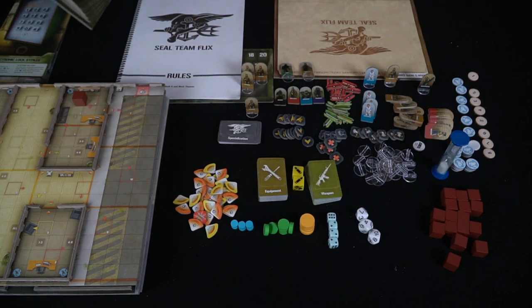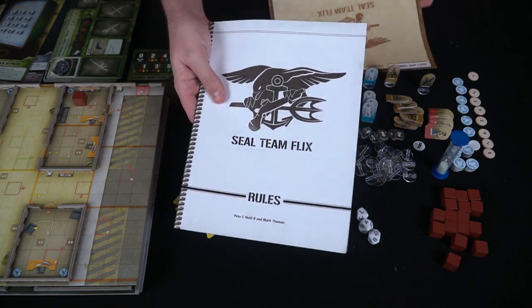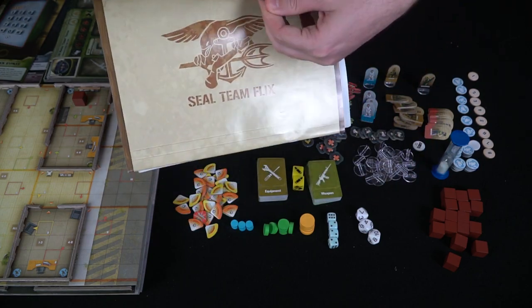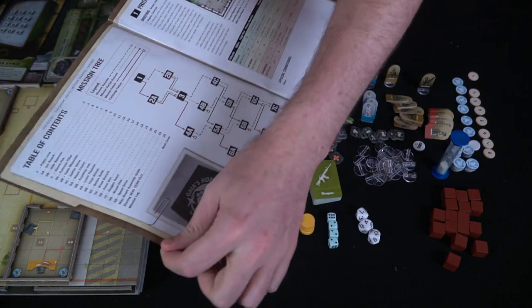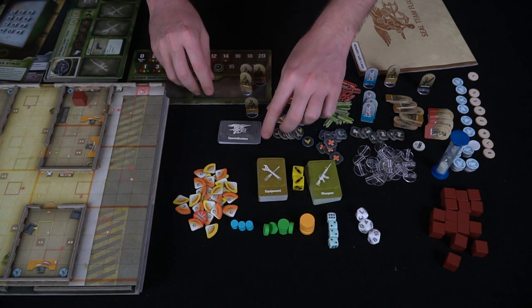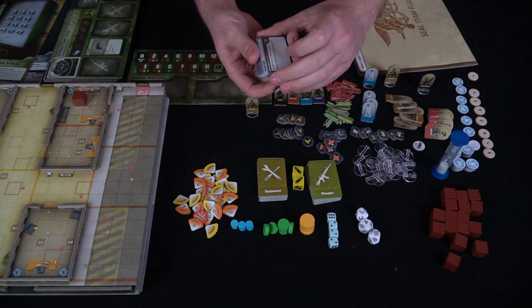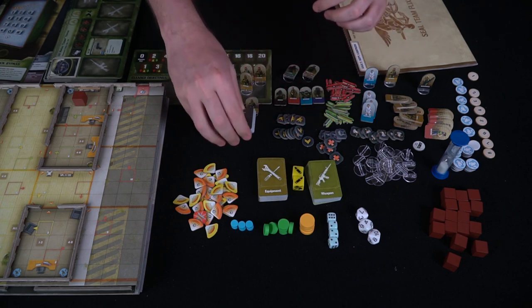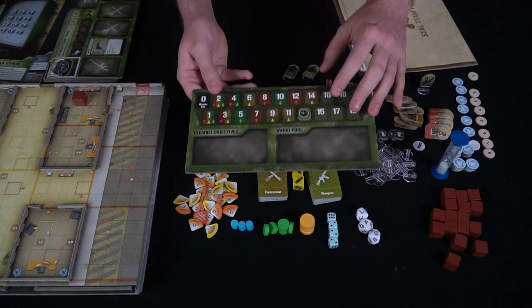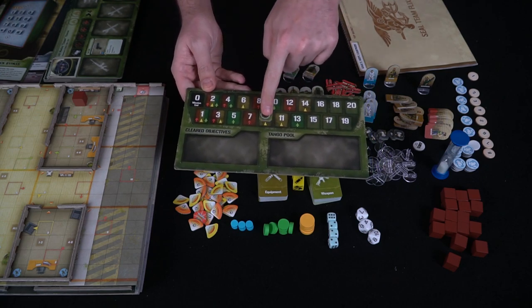You'll also be getting a large rulebook and a campaign guide, which you can open to choose a campaign or start from the beginning, set it up, and begin. The last thing are the specialization cards — these change as you go throughout the game based on your rank, and provide some kind of passive or active ability.